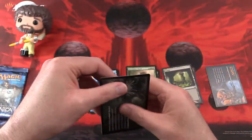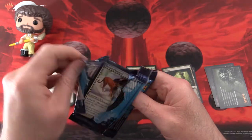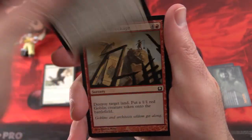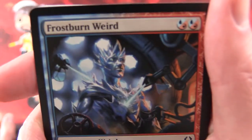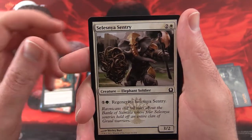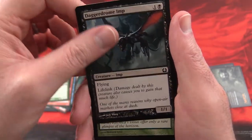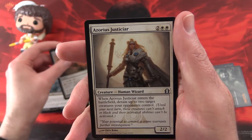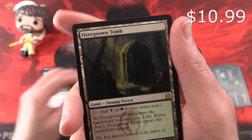Alright, last pack — Bob, come on, one more shockland, surely you can help us out here. Pack three commons: Trained Caracal, Survey the Wreckage, Grisly Salvage, Frostburn Weird — what on earth is a Weird? That is a Weird, that's pretty weird, almost as weird as this channel. Cremate, Selesnya Sentry, Downsize, Explosive Impact, Stonefaire Crocodile, Dagger Drone Imp. Uncommons: Seek the Horizon, Rakdos Keyrune, Azorius Justiciar. And an Overgrown Tomb — yes Bob, thank you sir!